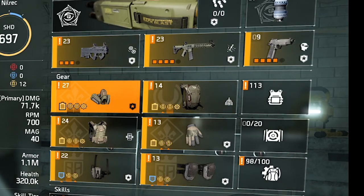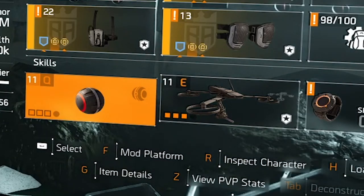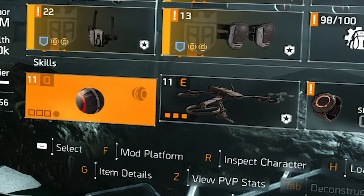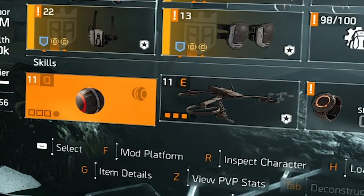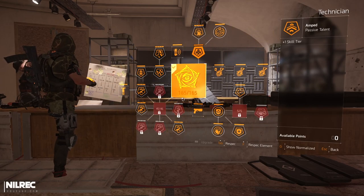For the skills, it's pretty much up to you what you want to use. This build has a bunch of skill haste and there's a chance to reset cooldowns because of the chest piece, so feel free to use sticky bomb or cluster mine. This build also has some skill health, so if you decide to go for a drone, turret, hive, or even a shield, it could work.